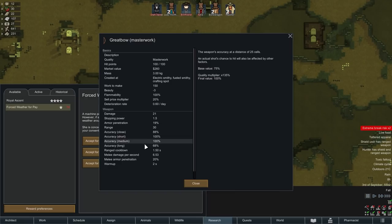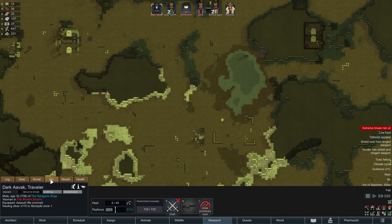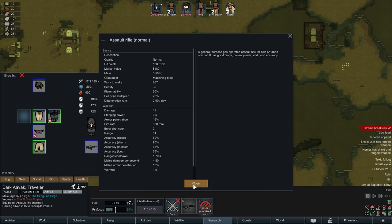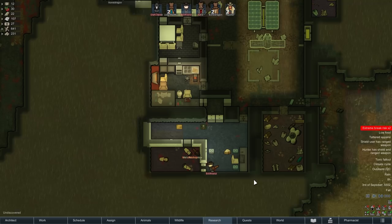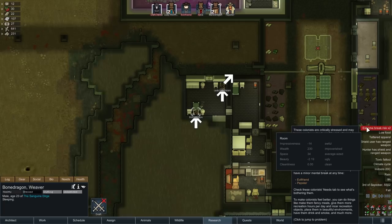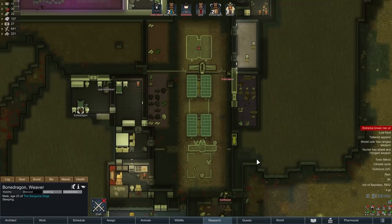A new quest is available: Forced Weather for Pay. A machine persona in an orbiting ship wants to perform planetary experiments — if she does, a weather control system will force the weather around Noble's Rest to be foggy for 7.3 days. She's asking for consent. The reward options include five glitter world meds or a masterwork great bow — 100% accurate up to 25 tiles away, 68% accurate up to 40 tiles, 21 damage. That cannot be understated. We've got 7 days on that quest.